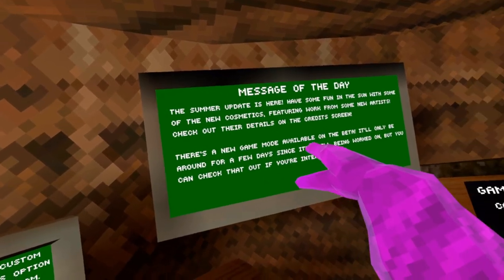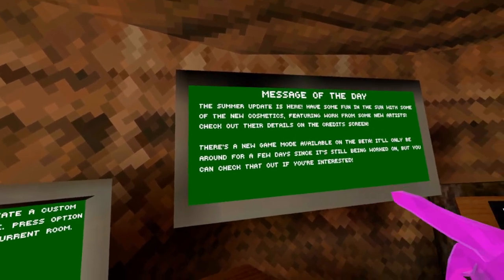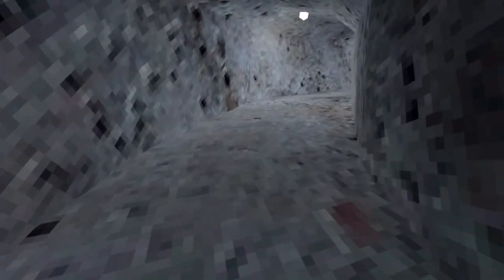Have some fun in the sun with some of the new cosmetics featuring work from some new artists. Check out the details on the credits screen. There's a new game mode available on the beta. It'll only be around for a few days since it's still being worked on, but you can check that out if you're interested. Let's check out these cosmetics.